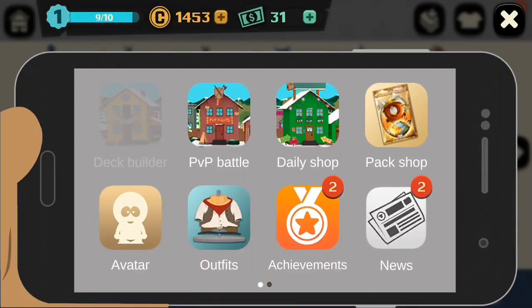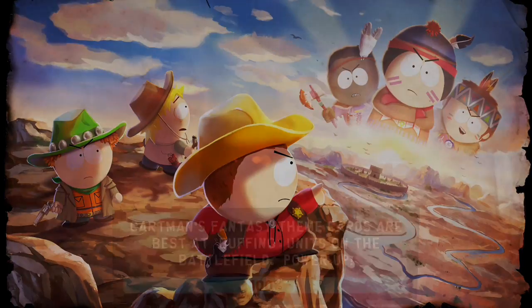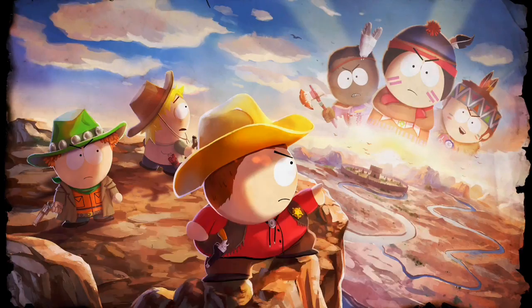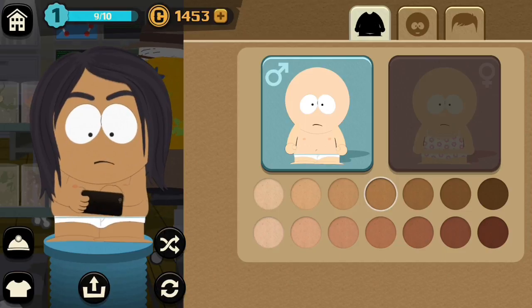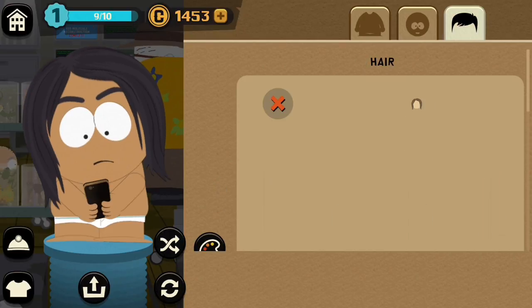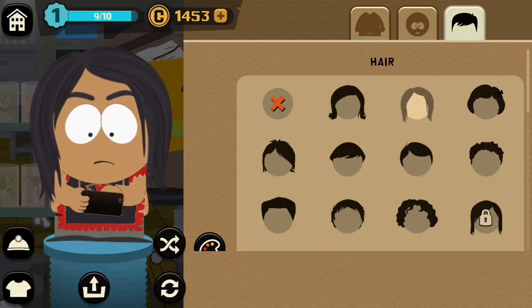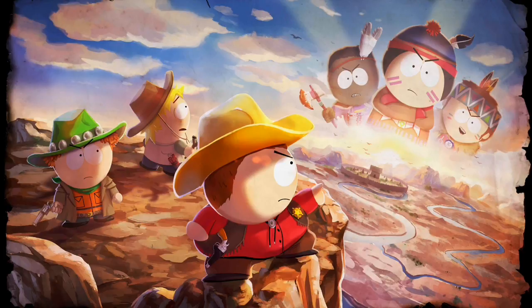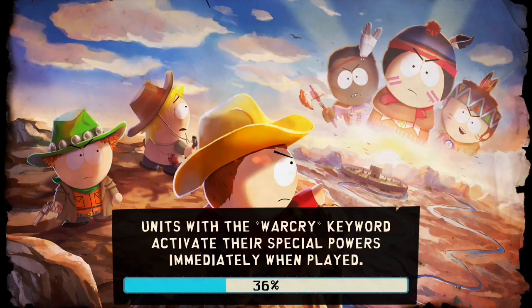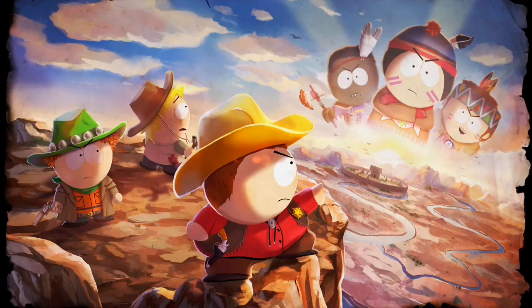These are the cards I have so far — don't really have much, I just started the game. Let's look at avatar customization. You can create your character here and unlock other things — a lot of cosmetic stuff. I unlocked this outfit earlier. You start off with a basic cowboy outfit; it's supposed to be cowboys versus Indians, but it seems like Stan and them are getting help from pirates.